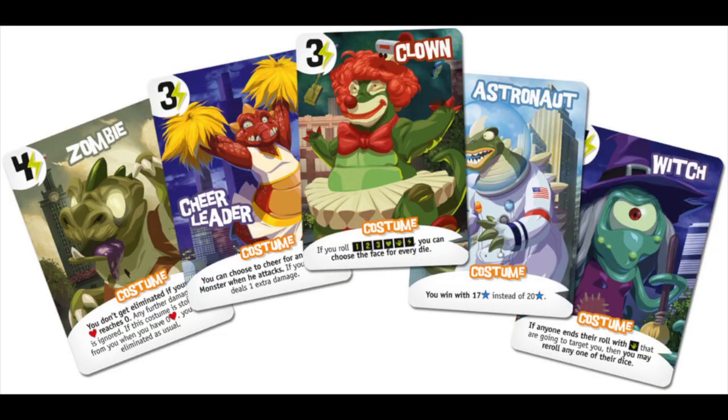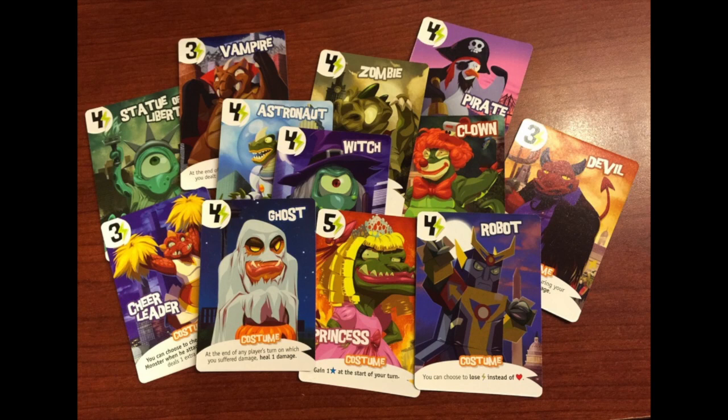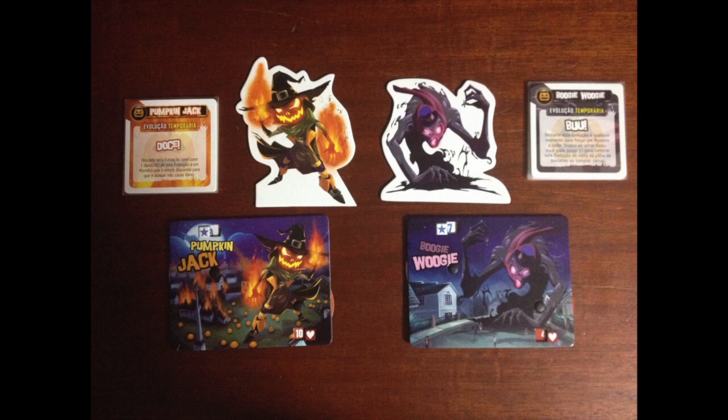You're either trying to get 20 points or be the last monster standing. Adding the Halloween expansion means everybody gets a costume to wear at the beginning of the game. If you hit somebody hard enough, you get to rip their costume off and put it on yourself — and these costumes do all sorts of crazy things. It makes the game a lot more fun, more attack-heavy, and more confrontational. In my opinion it's a lot better with the Halloween expansion. And hey, Halloween's on a Saturday — this is a no-brainer. King of Tokyo with the Halloween expansion is one of the best entry-level games to bring to a party.